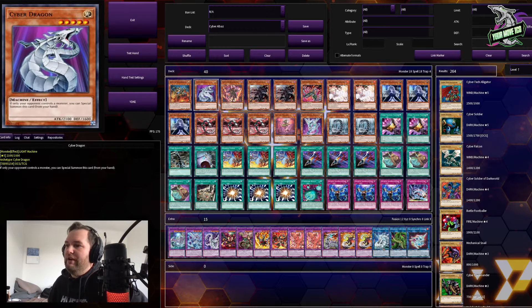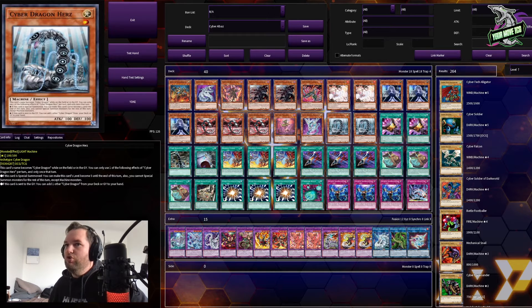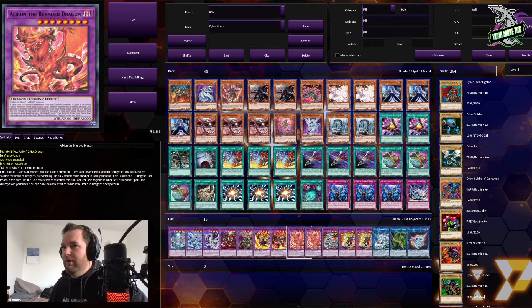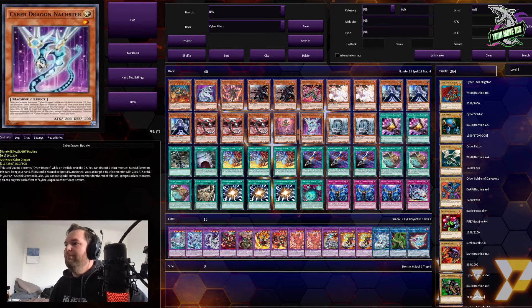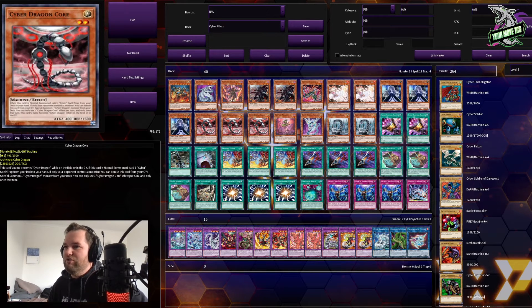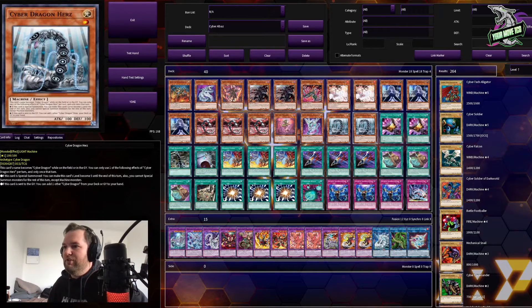The one Cyber Dragon. As you can see from the list, I'm not actually running Machine Duplication. I'm not running Galaxy Soldiers and I'm only running two Cyber Dragon Herz. That's just all for the combo — the one card combo into Albion. You really don't need three of this, especially when people aren't even summoning in the main Monster Zone anymore. And then you just use your Herz to recycle this guy back to your hand, or your Naxxter just to bring it back, just to get two bodies on the board.